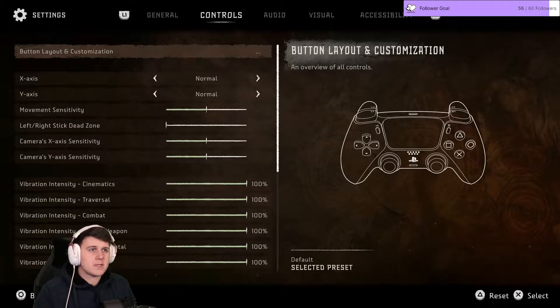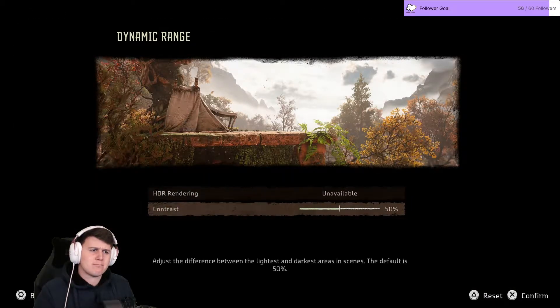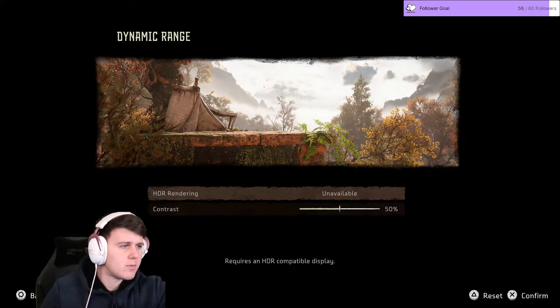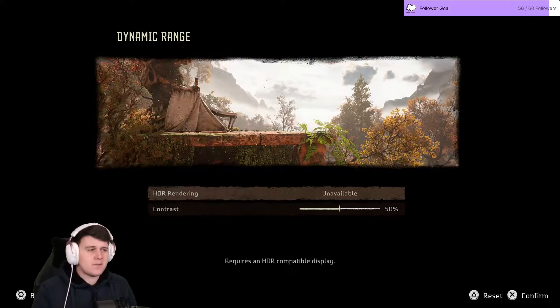Going into settings. HDR isn't coming on — trying to enable it but it's not working. Green HDR coming on, trying to turn it on... HDR's not going on. It looks fine anyway, it looks good.